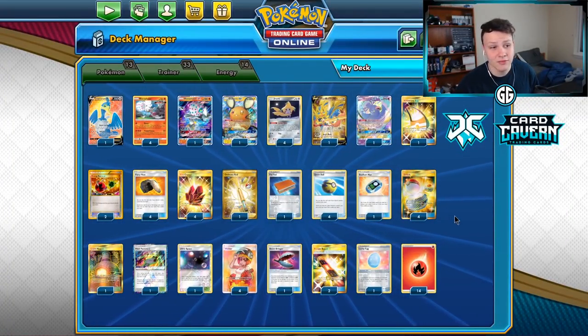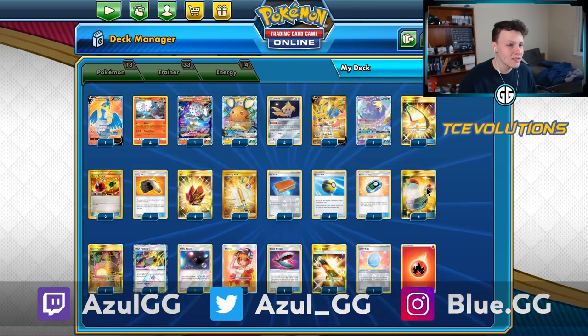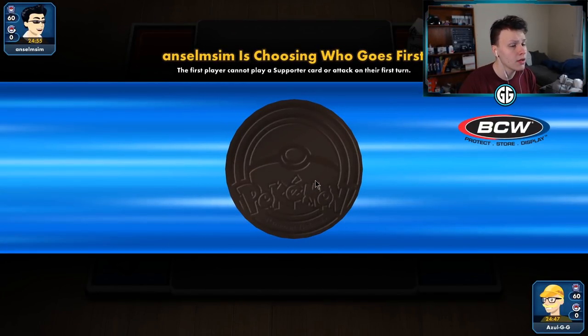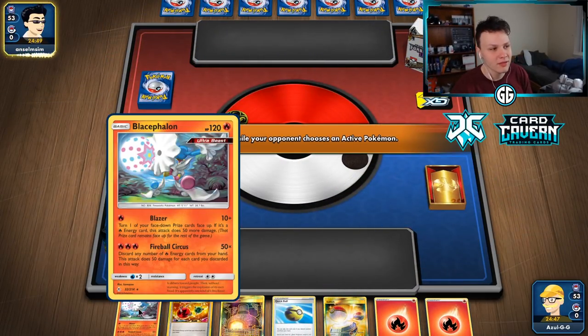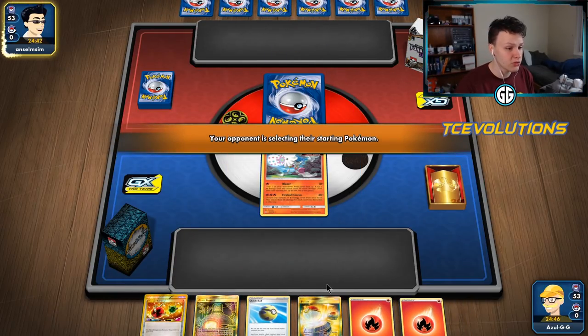What is going on - just gonna be playing some games with the good old Baby Blacephalon today. This is the list, let's get into some games. Getting into one here, gonna be going second probably. Our hand is okay, we got a Quick Ball to work with, I got the Switch so we could get that Jirachi, switch into that.